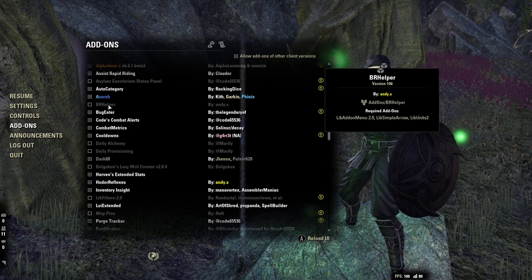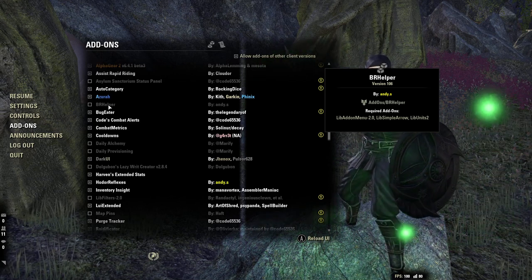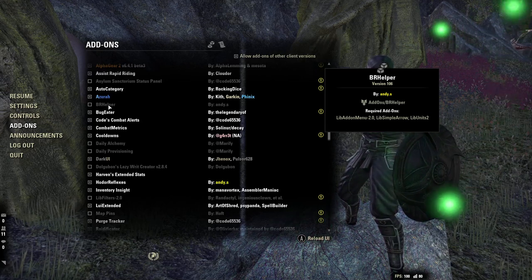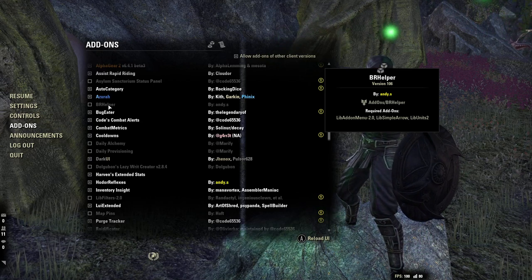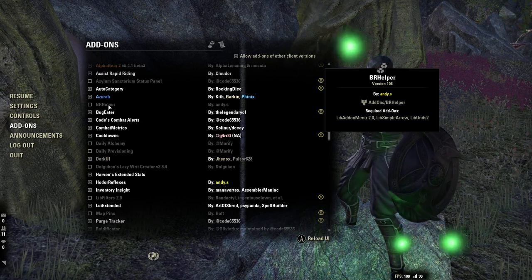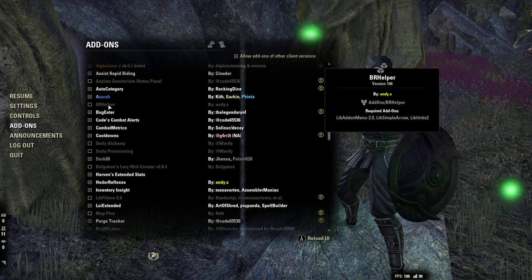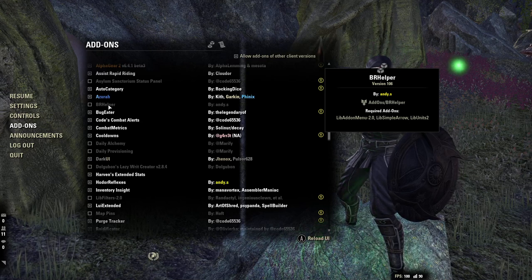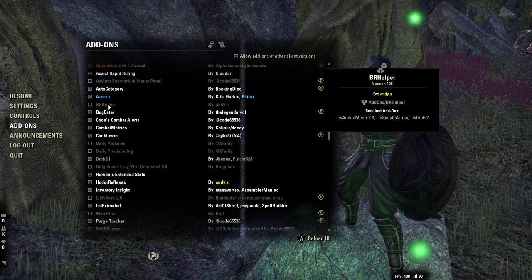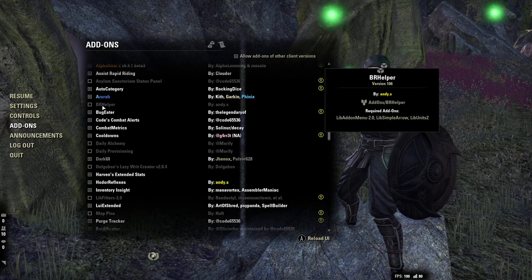Next one is BRP Helper. I mainly use it for Bat Swarm because it's kind of annoying to track. On Xbox and PS4 you kind of just feel when Bat Swarm is coming. This is just nice to look at somewhere and see the timer for it.